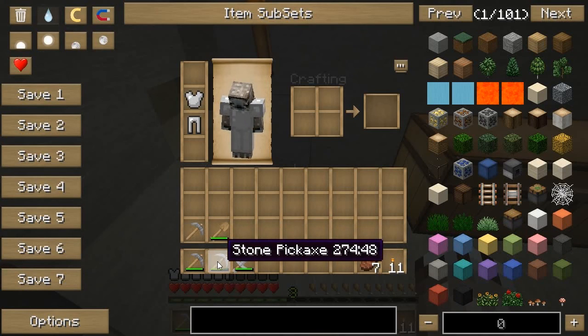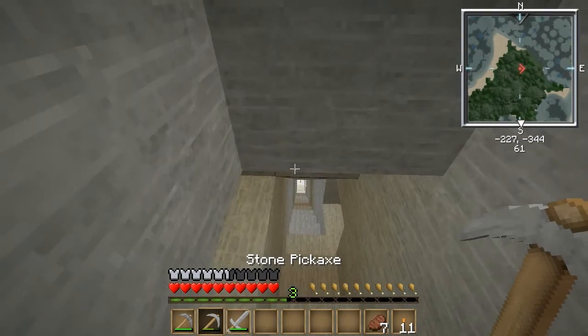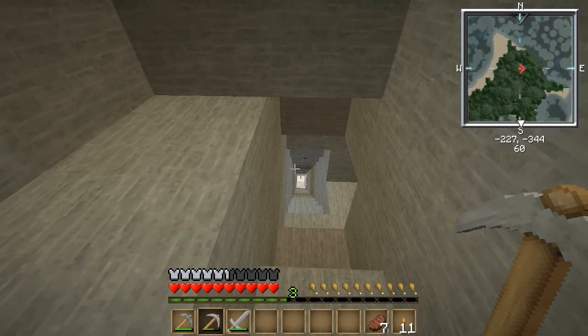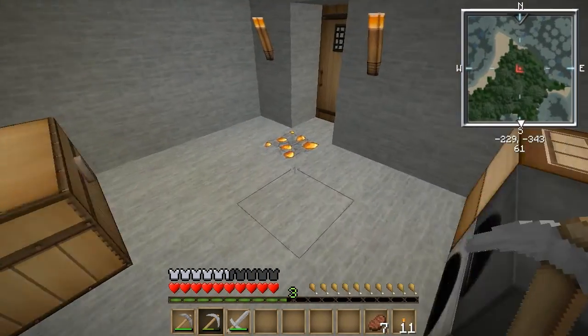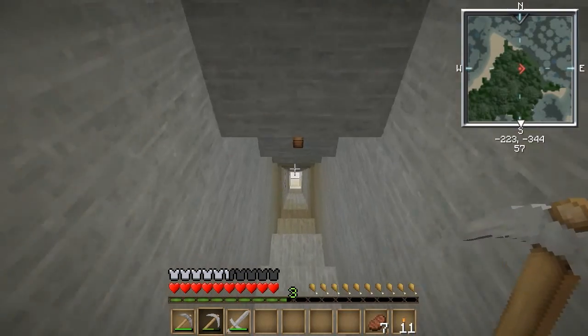I'm just going to try to use up the stone pickaxe instead of wasting it. Stone pickaxes are worthless. I'll save it just so I can do my normal mining and I'll just use the iron pickaxe when I need it — for example, when I'm digging amber, you need an iron pick. And other stuff.